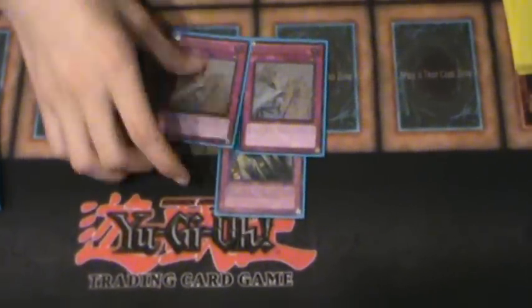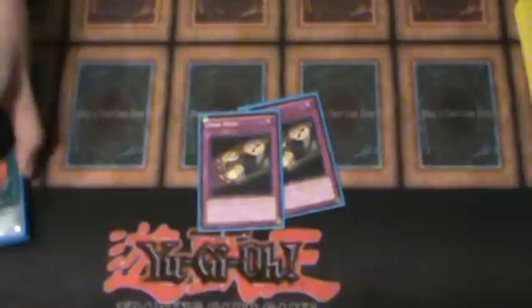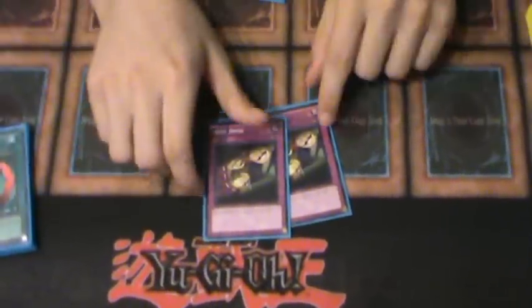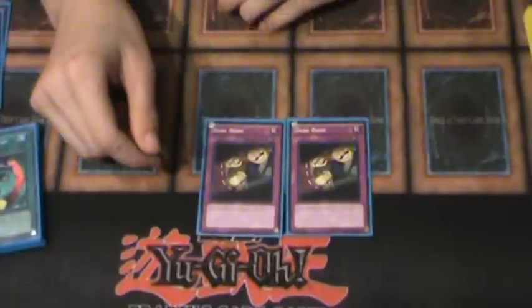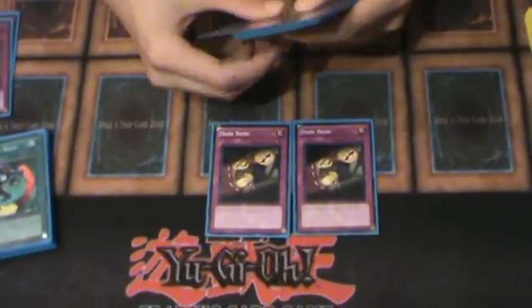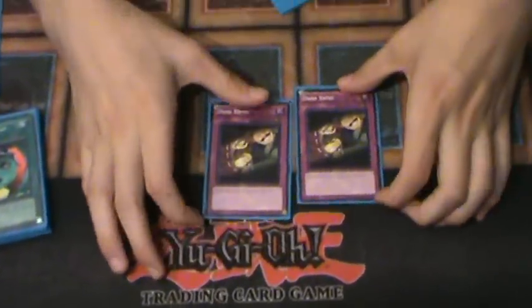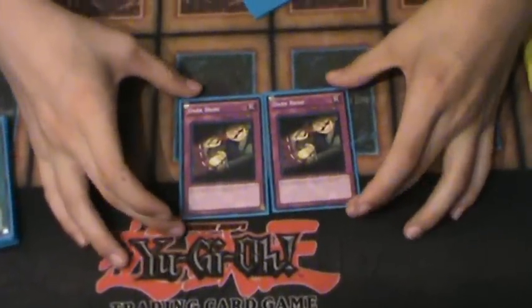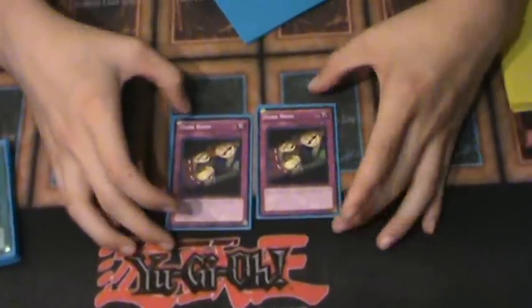Then Solemn Judgment. Moving into the Traps: two Warnings, Solemn Brigade — pretty standard. Two Dark Bribe, because Heavy Storms and Dark Holes are out there. The only thing that stops the combo is Torrential, Mirror Force, and Dark Hole, so you gotta run a lot of protection, and you just run the Dark Bribes. You can run three Dark Bribes if you like — a lot of people run it at three. I was trying three but went back to two because I don't really want to give my opponent three cards.